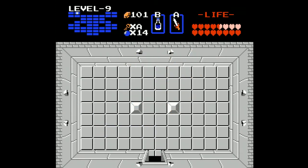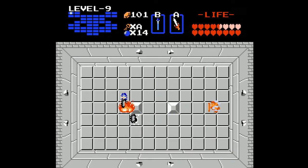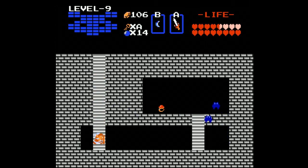We head west again, avoiding these guys, heading north, and here we can find an illusion wall and more of those centipede things. This is what the wand was designed for - there we go. We're doing okay-ish. We can head down here where we can find the red ring, which is long overdue. I could have used that a while ago, but I will take it now.